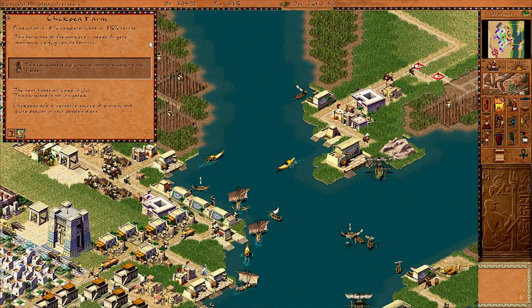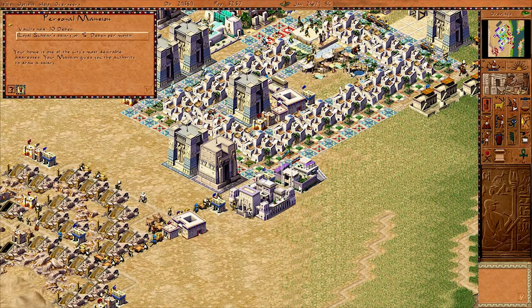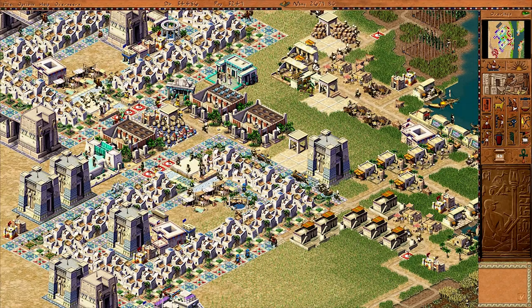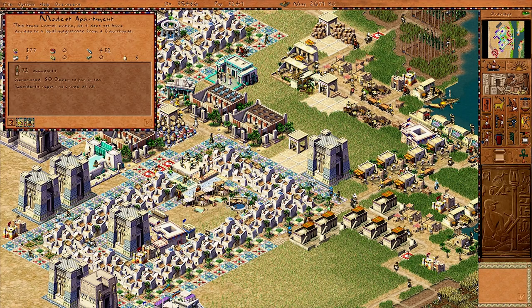I just remembered to put down a personal mansion — I promised myself I'd remember this time. Oh well. At least I'll be able to get some pay on this mission while this monument gets built. For some reason my fish supply has started to increase — nothing's really changed, but there's no storage of chickpeas in these marketplaces yet they're all full on fish. Have people just started eating less? That's a little weird.